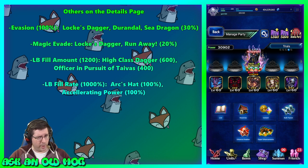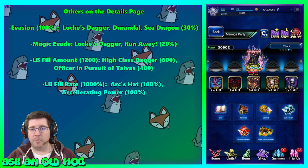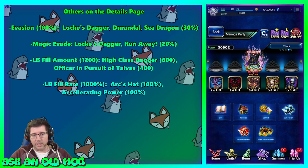LB fill amount per turn caps at 1200 — that's 12 crystals per turn. You can get 600 from High Class Dagger and 400 from Officer in Pursuit of Typus. LB fill rate caps at 1000: Arc's Hat gives 100 and is currently available as Chronicle gear for Final Fantasy III. Mama Chocobo's Accelerating Power also gives 100 LB fill rate — lots of units who need their LB regularly have this built into their kit already.